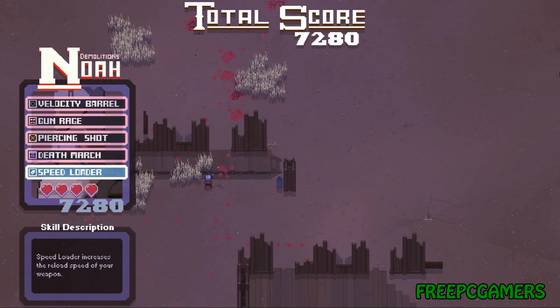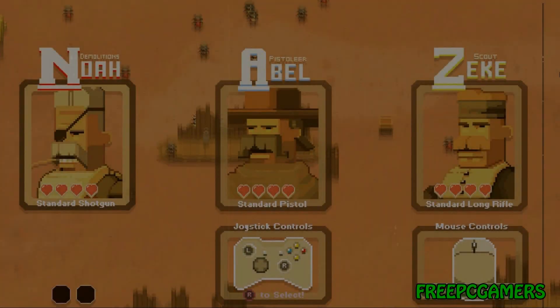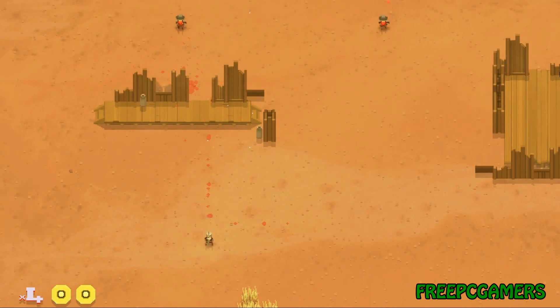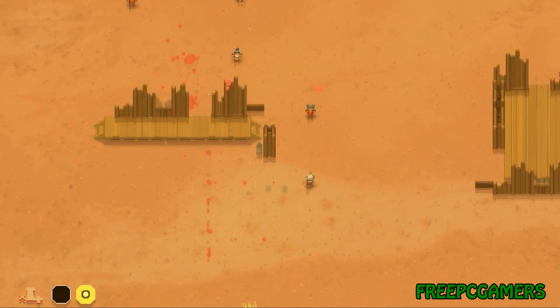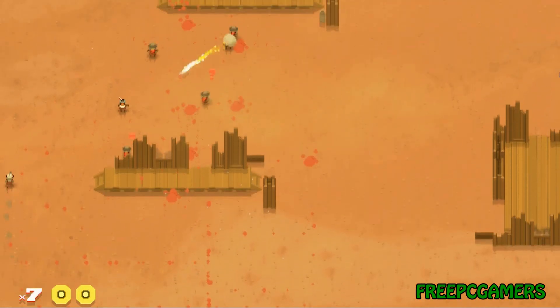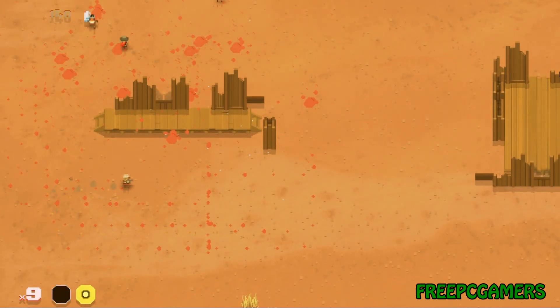Let's see what I'm gonna pick this time — we got speed loader, let's go with piercing shot; I think that's the best one, I don't really need speed loader for this character. I think we're on level four now. The enemies in this game are not the smartest AI I've ever seen, but that doesn't make them any less deadly — freaking deadly as hell. If you think Dark Souls was a hard game, wait until you play this. I usually die within 30 seconds, but this time I'm actually doing really well.